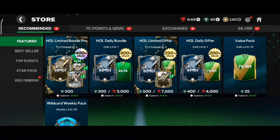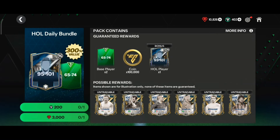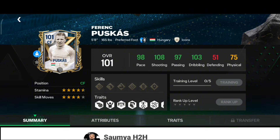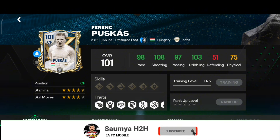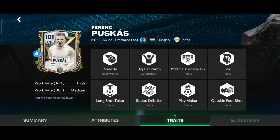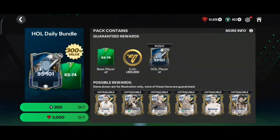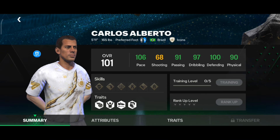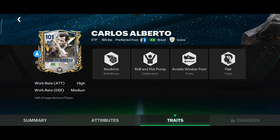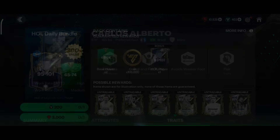Starting off with the store pack, I'll be opening this jelly bundle offer with 3k gems. We got some new icons like a 101-rated center forward Puskas card — he's looking like a decent card with good shooting and dribbling, but he has short height and nowadays no one uses any formation with center forward. Next we have another 101-rated card, Carlos Alberto right back — 106 pace with 100 defending and 90 physical. He is currently the best right back in FC Mobile and has a high medium work rate as well.